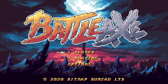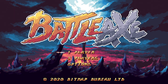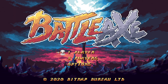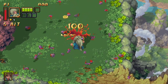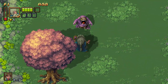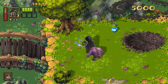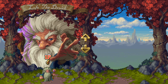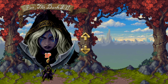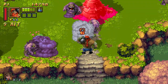Up next is Battle Axe from Bitmap Bureau and Numskull on the PlayStation 4. It's also on the Switch, Xbox, and PC. Like one of Bitmap Bureau's other games, Xenocrisis, this is a top-down action game and it shares a couple of things in common with it. It's also inspired a little bit by Gauntlet, but not hugely so. You can pick from three characters, each of them a bit different. You can play with up to two other players at once. I personally found the red-headed guy to be the most well-rounded character.